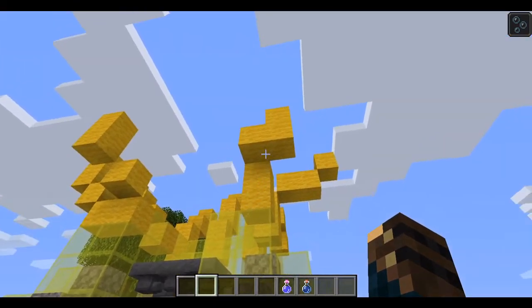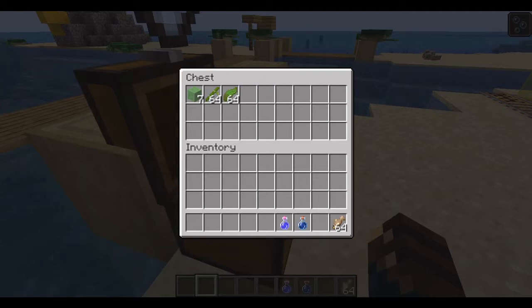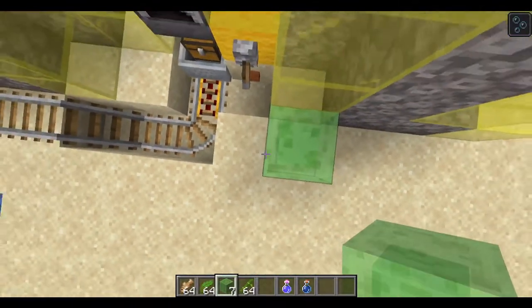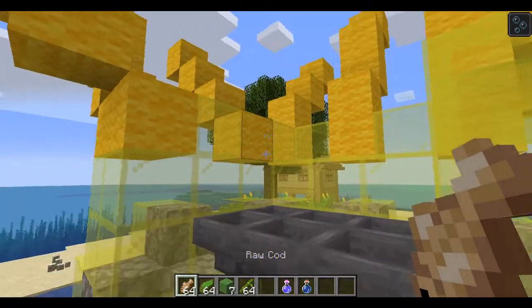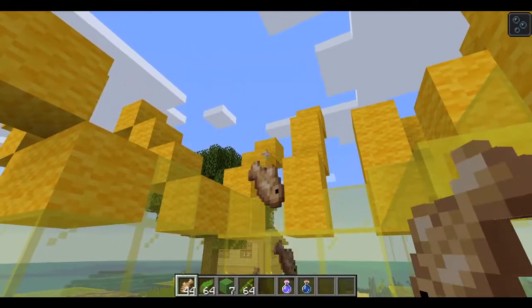So what does our giant polyp eat? They eat plankton that float around in the water, so let's feed our giant polyp. In the chest I've got some coral food: some cod to represent animal plankton — zooplankton — bamboo to use as fuel, and kelp to represent our algae, our floating plant plankton. We've also got some slime blocks so we can get up to its mouth. Let's feed it some zooplankton — toss them into the mouth, and of course it would be the tentacles that pass the food down.